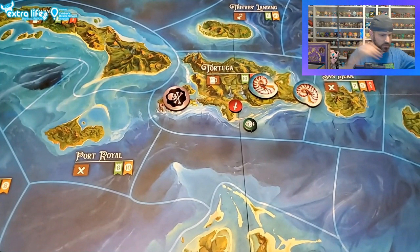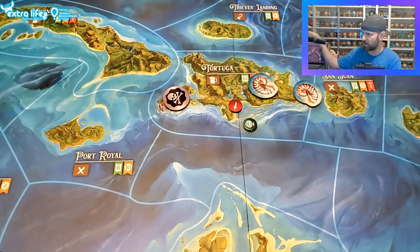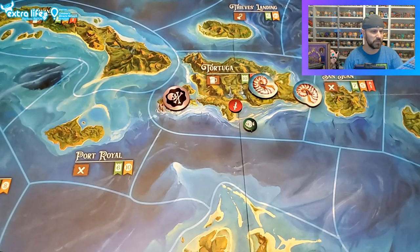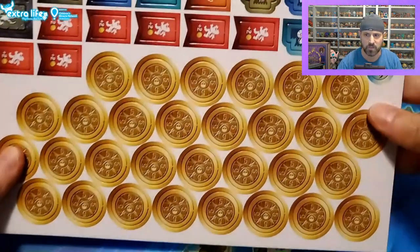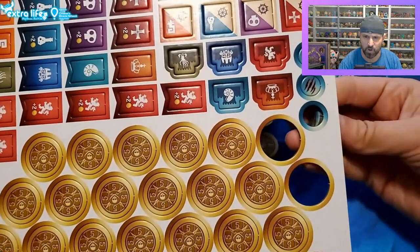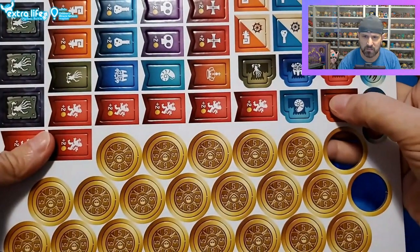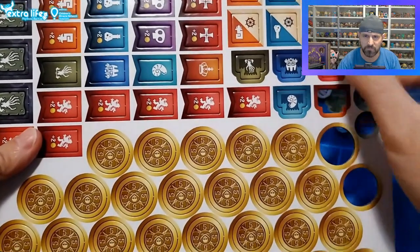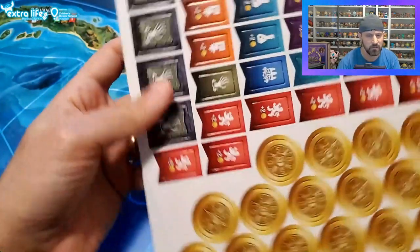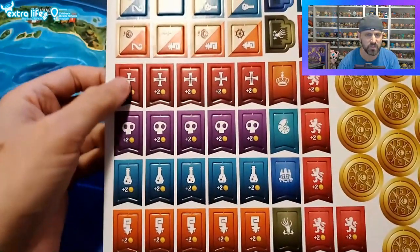Here we're into the first set of minis - we'll do all the minis at the end. So here are our coins, and those come out pretty good. There are some damage or condition markers as well. These look like the different factions - these must have something to do with the factions. You get a plus two here, there's the undead, these look like the Aztecs. These must have something to do with the factions.